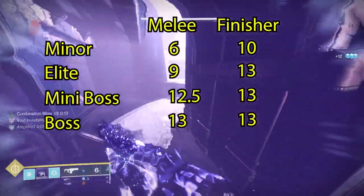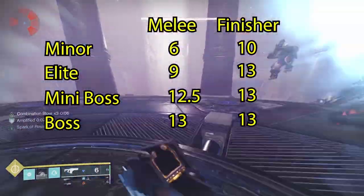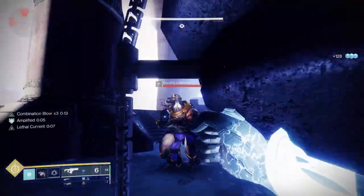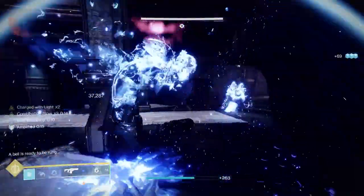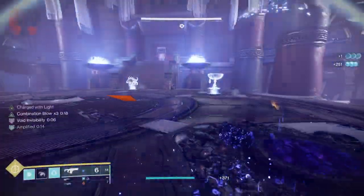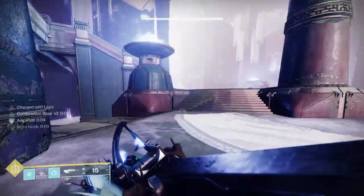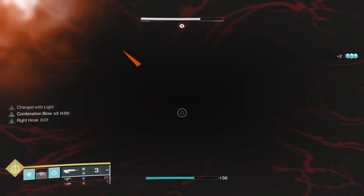With Assassin's Cowl, you basically get the ability to go invisible while doing all these melee kills, which lets you get out of trouble. As you get those kills, you also get amplified, which makes you run faster. So let's say you get 13 seconds of invisibility — that's a ton in PvE content. That lets you get close to the next enemy. You can get a minor finisher, get 10 seconds of invisibility, then use that to get next to a champion to jolt them with your powered melee or finish them quickly — which you'd never think you'd be able to do with an Arc Hunter.